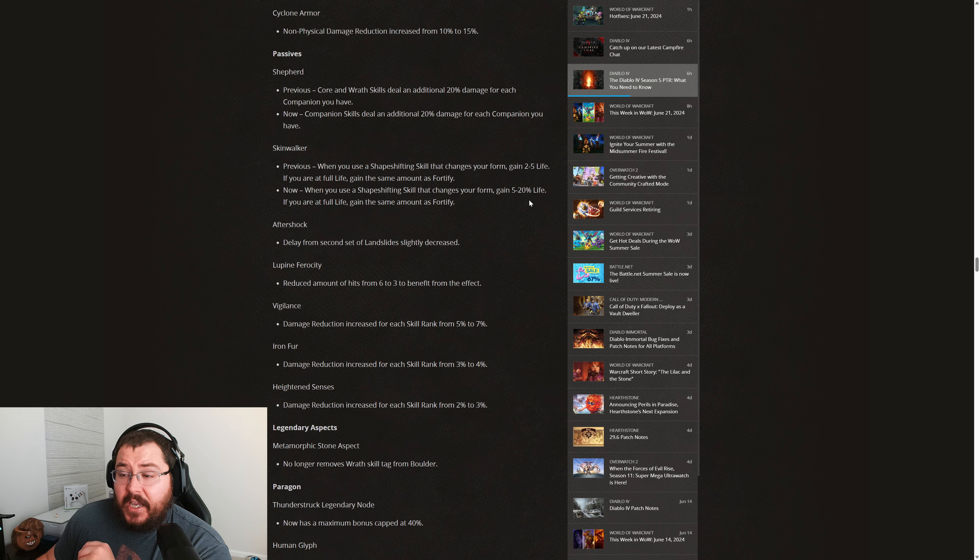Then on to Aftershock, the delay from the second set of Landslides has been slightly decreased. Then on to Lupine Ferocity — a key passive for the Druid class — they're buffing it by reducing the amount of hits required from six down to three to benefit from the effect. This is a pretty interesting buff, one that might benefit Shred specifically. Looking at Shred one more time, the third attack is buffed from 77% to 143%, and with Lupine Ferocity now triggering every third attack, you're going to see a pretty strong third attack when coupled with Shred.